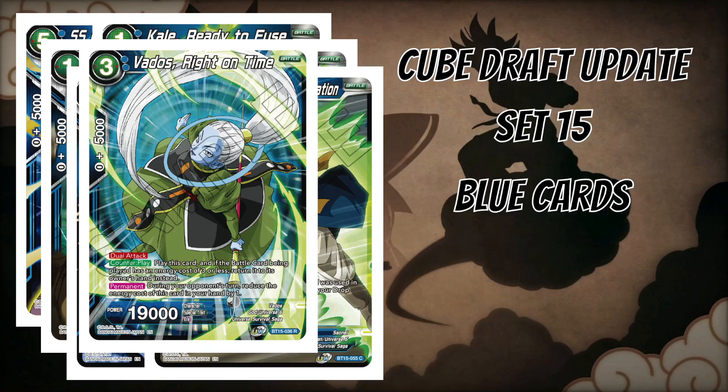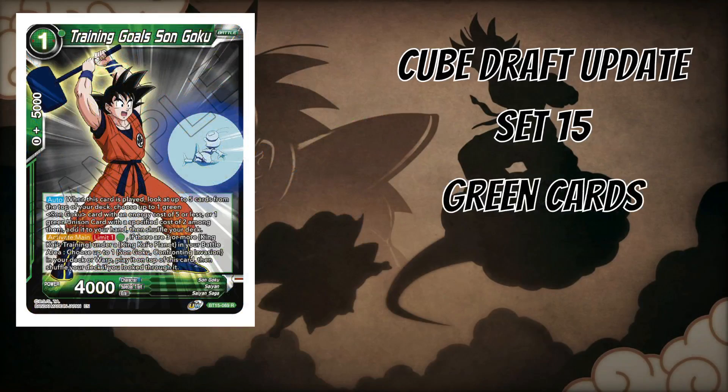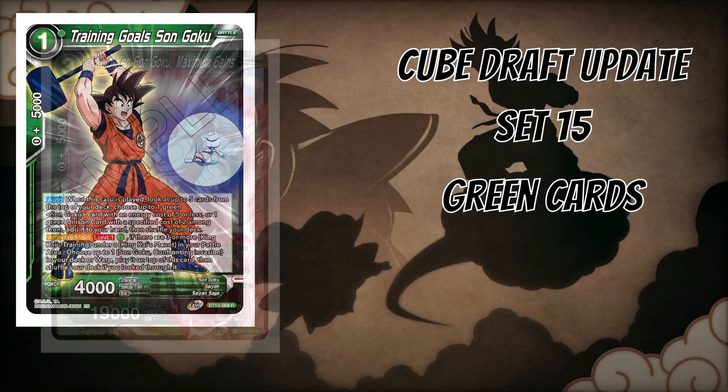Moving to green cards. The first is Training Goals Son Goku. The activate main isn't relevant to cube, but the auto is: when played, look at the top three cards of your deck and add up to one green Son Goku card with energy cost five or less, or one green unison with a specified cost of two, to your hand. This helps search for green unisons and supports the curling Goku archetype in green, which is a very nice and enjoyable one in the cube.